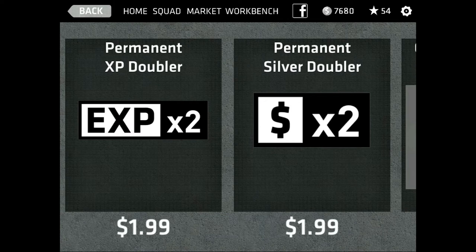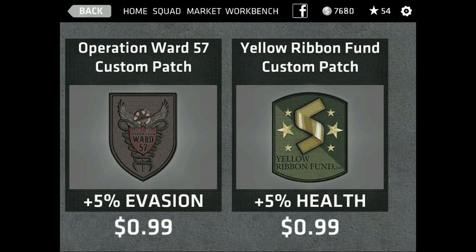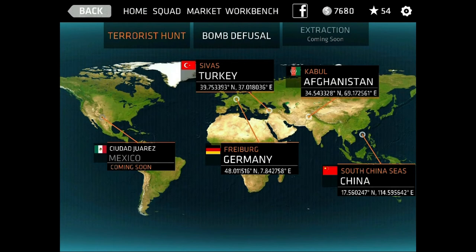You also have additional content like the permanent XP doubler and the permanent silver doubler, which I'm really thinking about purchasing — just for the simple fact that I already got the game for free and it's three dollars. So paying four dollars for some in-game content just feels right. Then we'll jump into a mission here.